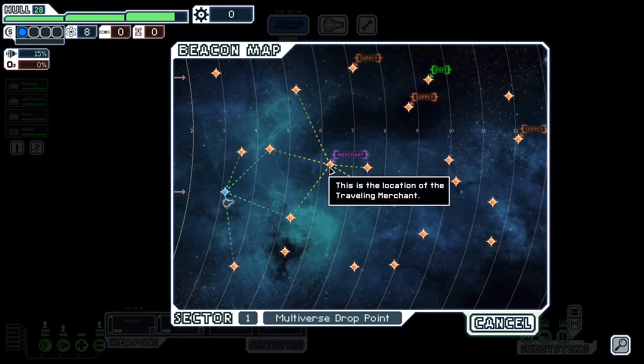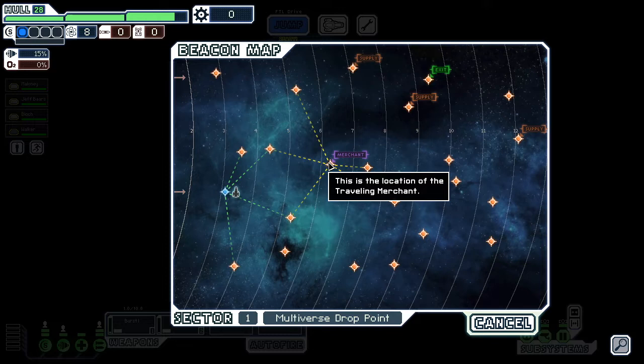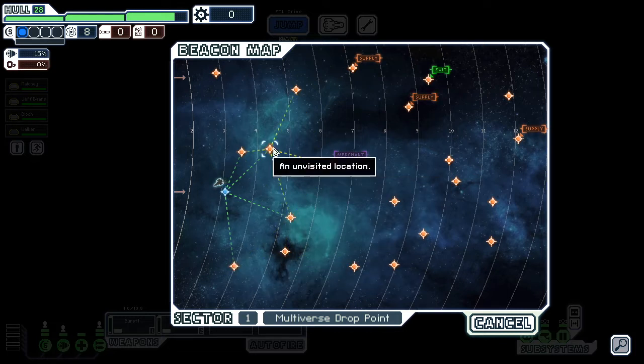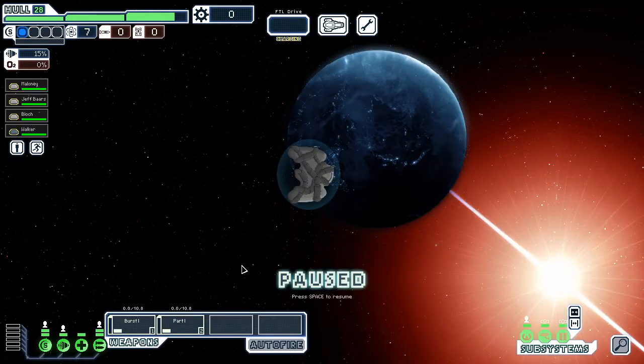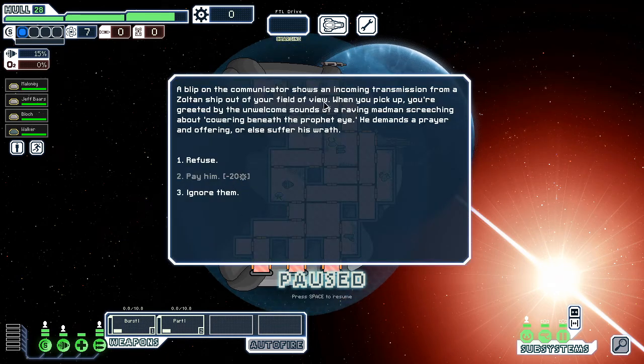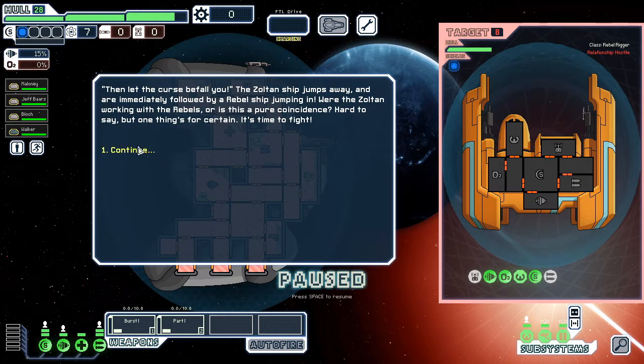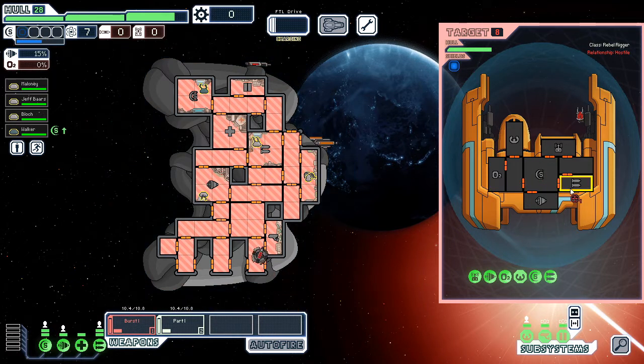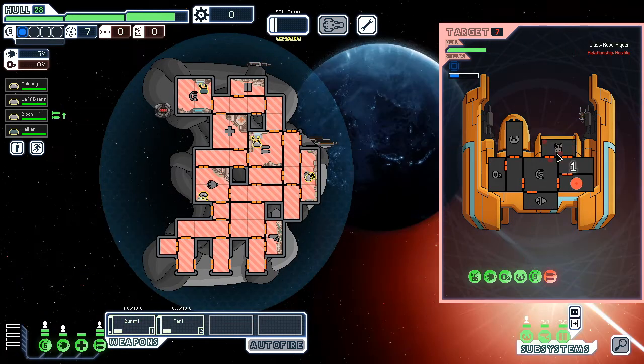I do want to try and sell something. We're going to have to do maybe four or five jumps before hitting the merchant, depending on if we hit any supply beacons. We're immediately fought by rebels — this could be bad depending on the timing, but I think it's going to be fine. All right, and we can actually get crew kills — that'll be nice.